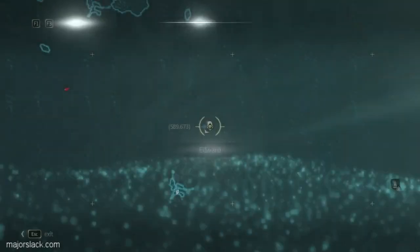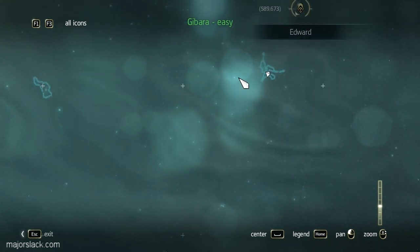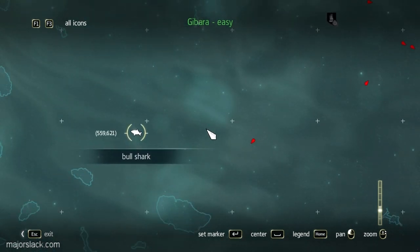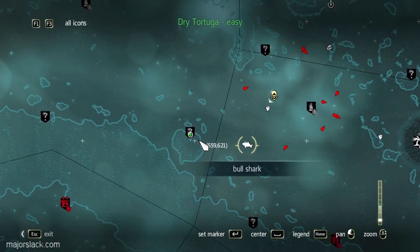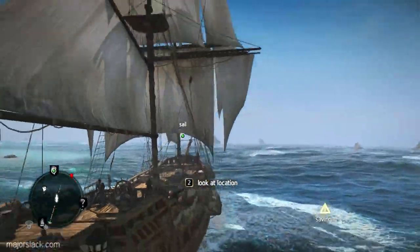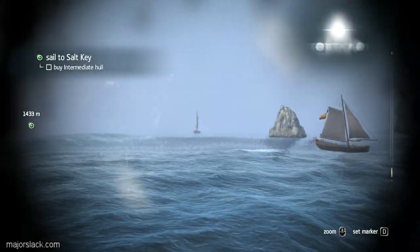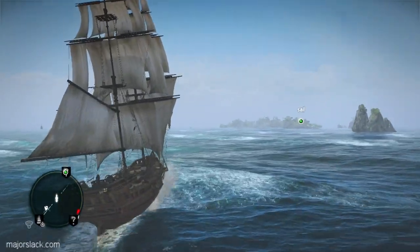Is there anything on this little island here? Just an animus fragment. That's a gunboat - could do some more bull shark. Here's the schooner right there. Here's an idea, let's just go straight for the objective - the El Mosquito. Gotta love it.